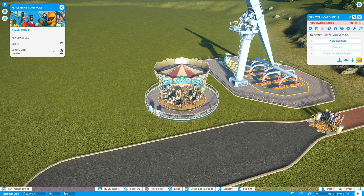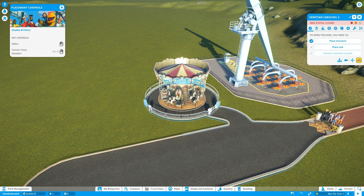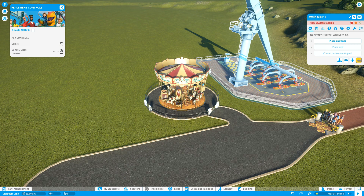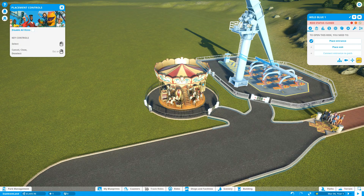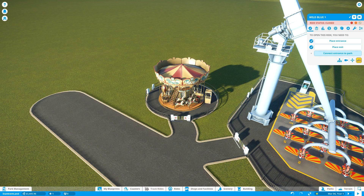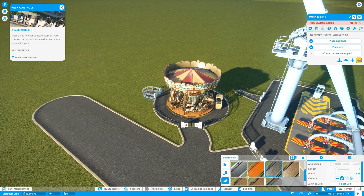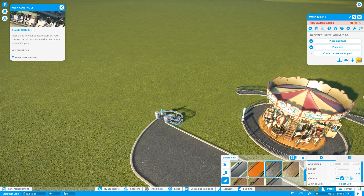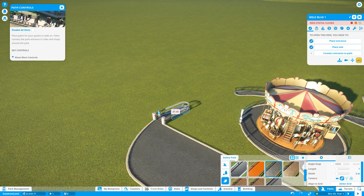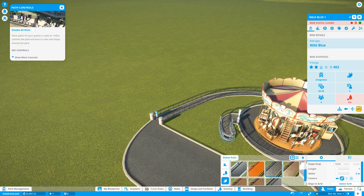Place entrance over here, do an exit right here — I'll have both rides use the same exit. Entrance over here and exit — oh my gosh. That's about the best I could do. Connect entrance. I learned a few hotkeys and stuff, it's really cool.